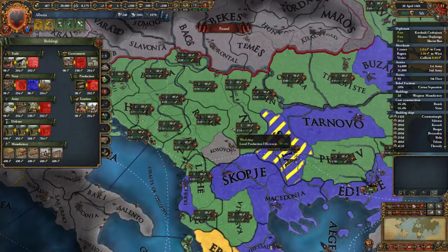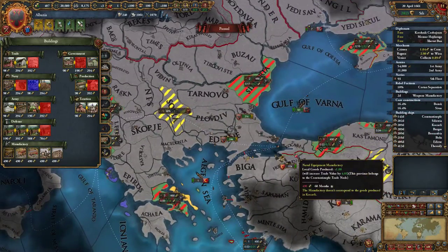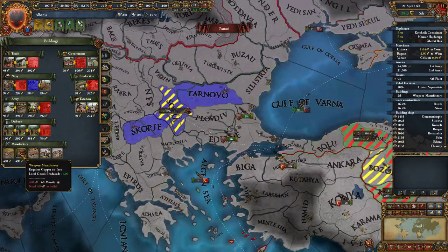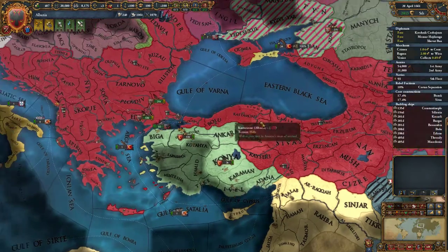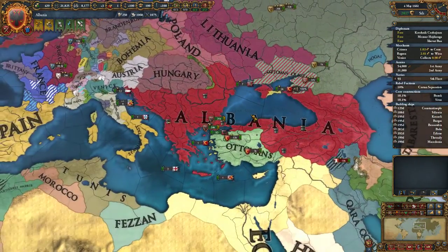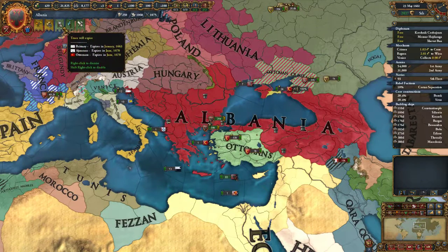Workshops are also not bad — manufactories are definitely pretty profitable but they are expensive: 500 ducats, now 490. Inflation is actually killing us too. The truce with the Ottomans is up in 1670 — nine years from now.